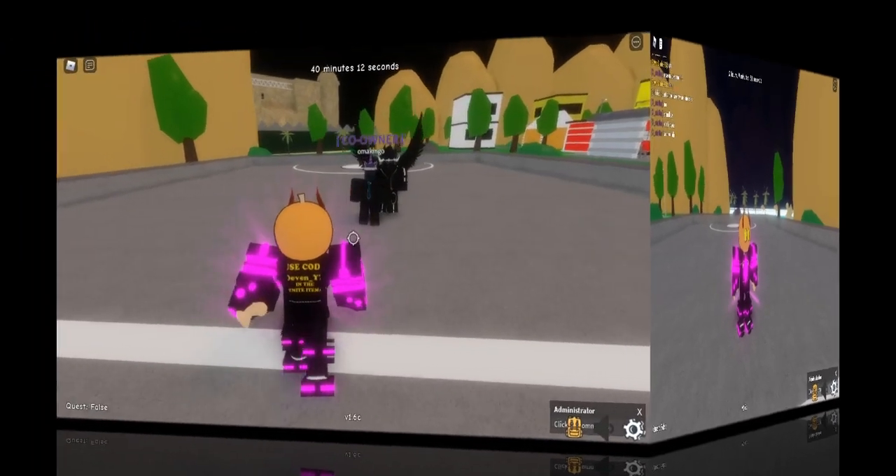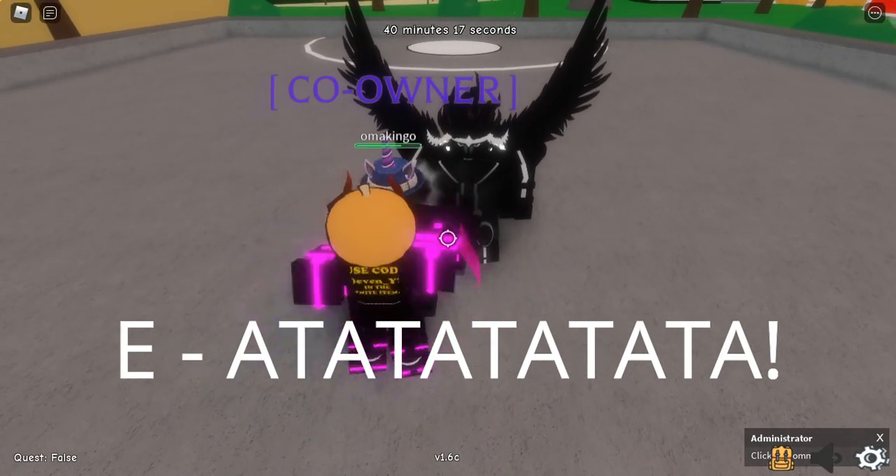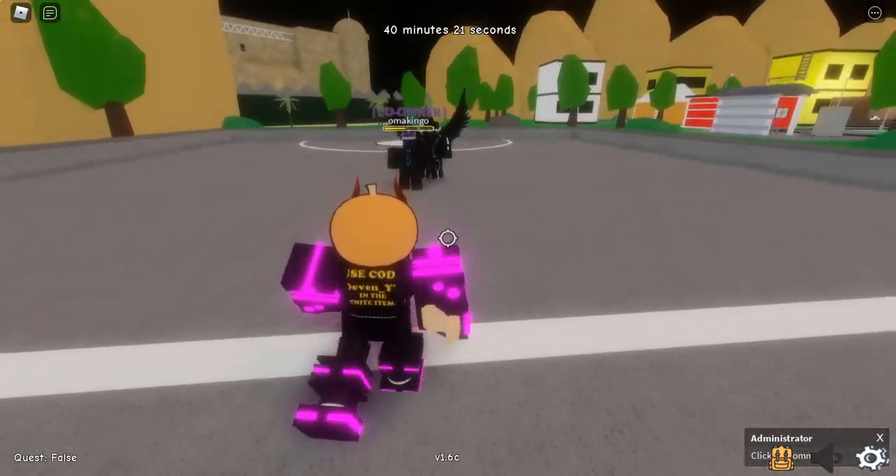The first move is just a barrage. You come up to your opponent and hold E. It does like the Fist of the Pot Star noise but lower pitched. It does pretty good damage actually.